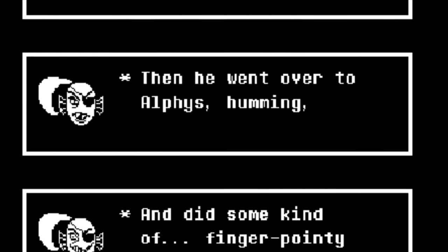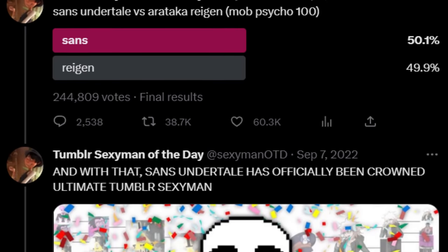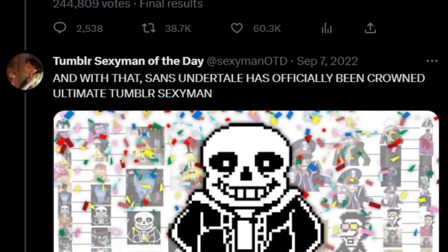Instead, Toby Fox posted parts of the dialogue on the Undertale website. Funnily enough, there's dialogue from Undyne stating that Sans did a 'finger pointy arm crossy dance,' implying that Sans has canonically done the default dance from Fortnite.